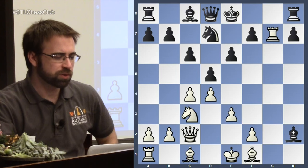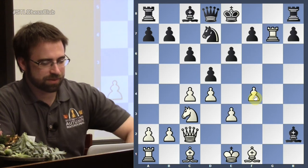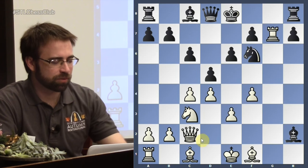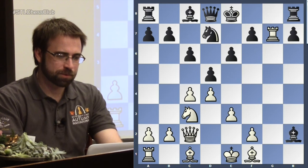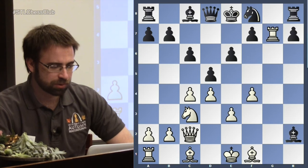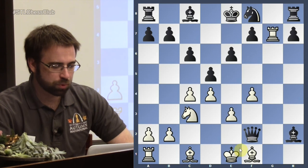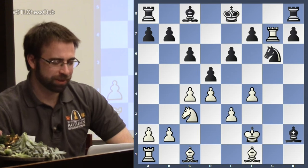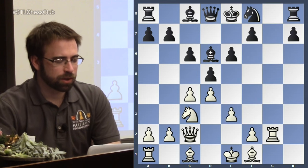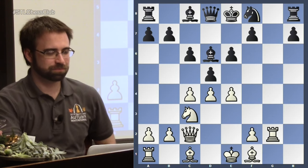In the game, knight to f8. White is also thinking about playing a move like f4, because then your bishop is a little trapped. So you do have to be careful — this is a constant idea. He went to f8; maybe I'll play knight to g6. So instead he went here, and rook g2 was played, kicking the bishop back. E4 — more common is bishop d2 and castling, but he went for it right away, just opening it up. Knight g6, and now bishop g5.